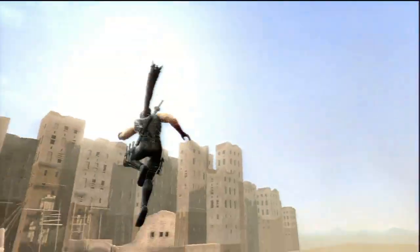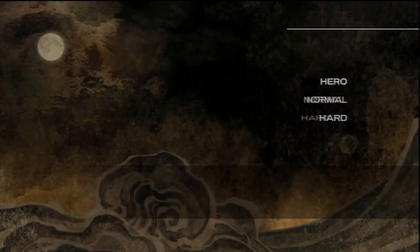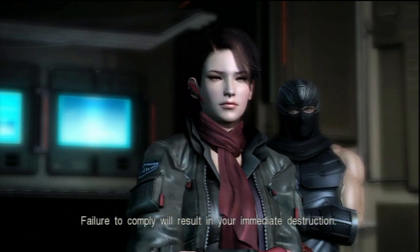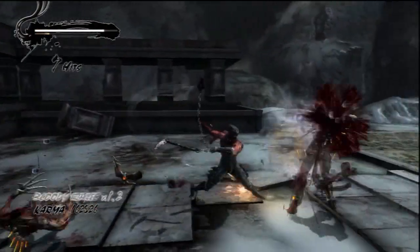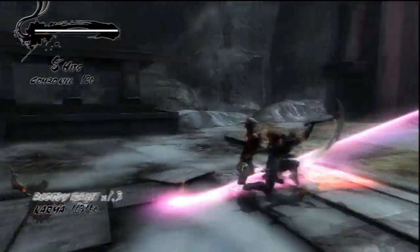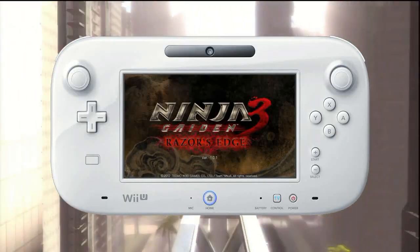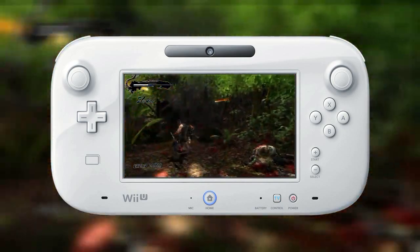On the gameplay front, Razor's Edge is like an entirely new game. Ninja Gaiden 3 features four difficulties, with one being unlocked. Hero is for casual players, normal is your standard Ninja Gaiden experience, and hard means you're insane. The U-pad itself does feature some touch abilities like using ninpo arts and switching weapons, though it's just not ideal for Razor's Edge.